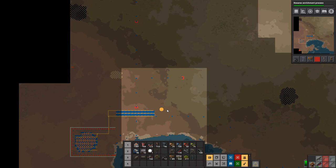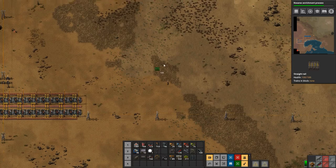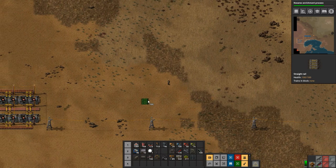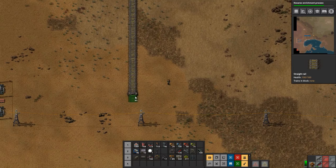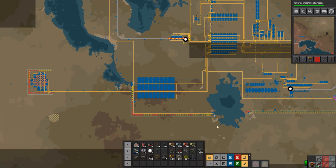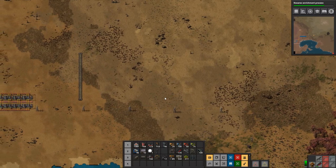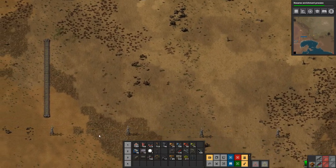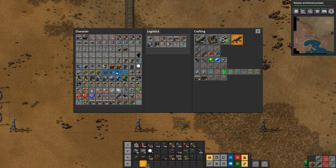So we're going to set up some trains. We do have rails — yeah, we have a ton of rails. Let's give ourselves a little bit of space to work with. Something like this — we'll have a rail stop here. We need to move some things and put our rails down here.